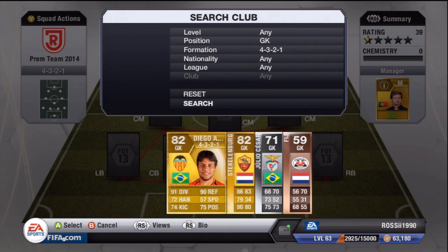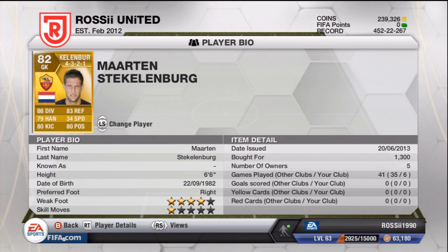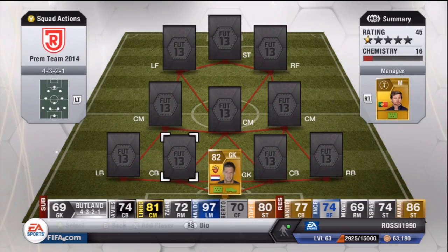The goalkeeper we are rocking is Steckelenberg. I believe he's already signed for Fulham — that's a done deal. He's a very good goalkeeper in the game, cheap at 1,300 coins for Roma at the moment, but he will join Fulham. Six foot six goalkeeper, absolutely huge, with a four-star weak foot which is very strange for a goalkeeper but very good to have. He's also got one-star skills, which is just fantastic.